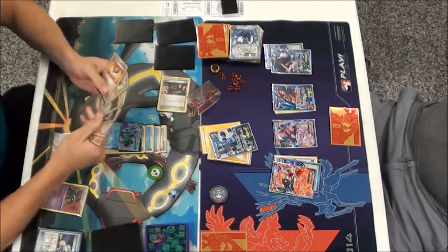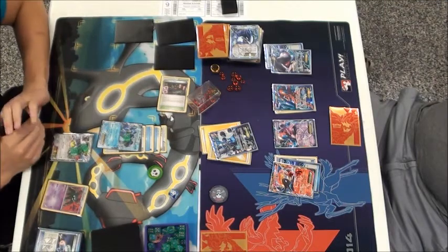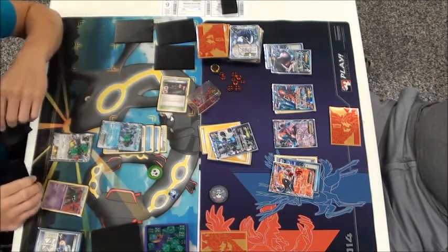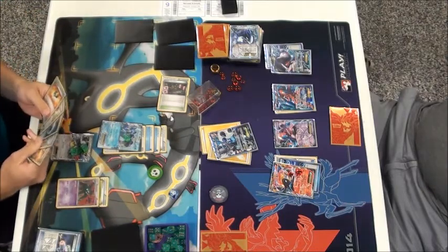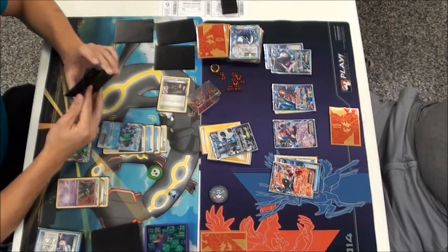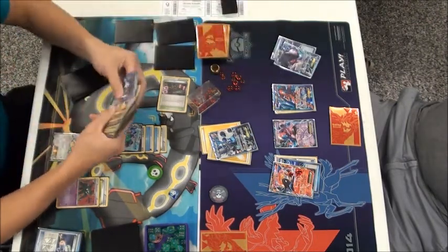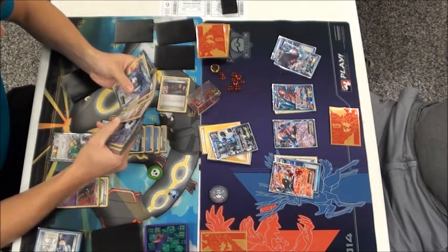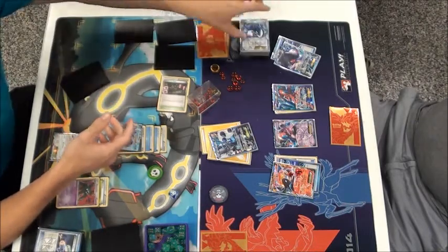Michael plays a Professor's Letter, but Quentin should stop him because he's Item Locked. They both forgot he was Item Locked. That should not have been able to happen — that should have been a dead card in his hand. He could have Skyla'd for a Supporter instead, which is what he would have wanted to do. It happens in Pokemon — misplays do happen. Michael top decked the Electric Energy and might be in a good spot now. In the long run, it could make a pretty big difference — it could even win Michael the game.